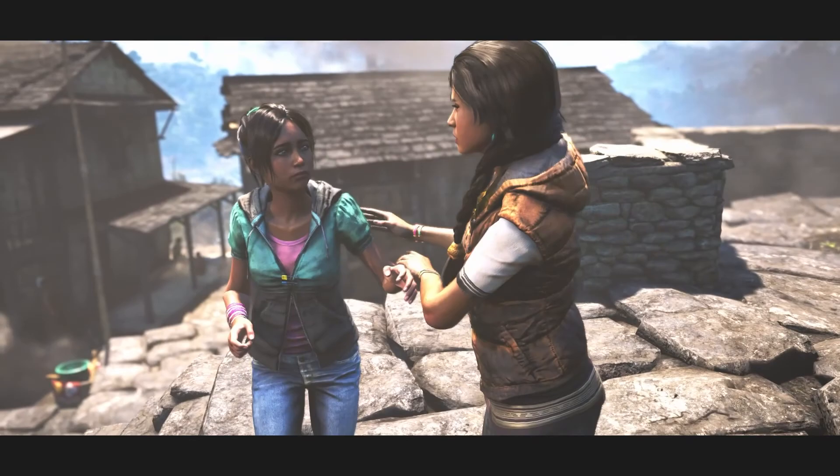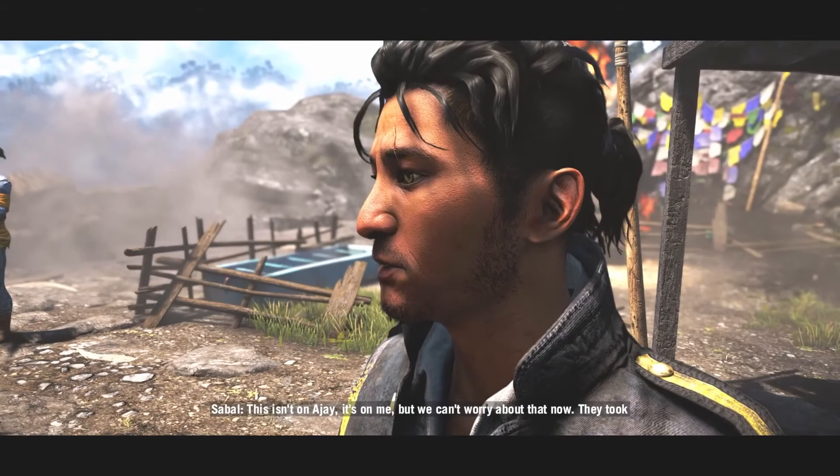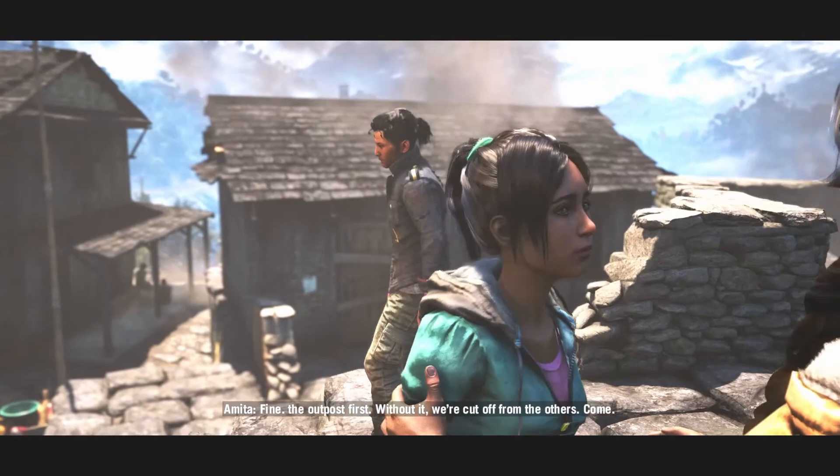'This is what we get for rescuing Ajay. We hit Paul's house, he slaughters a village. This isn't on Ajay — it's on me. I can't worry about that now. They took the outpost and they have hostages.' 'Fine — the outpost first. Without it, we'll be cut off from the others. Come on.'